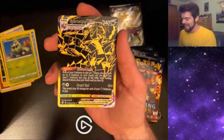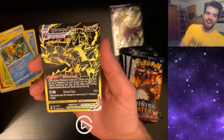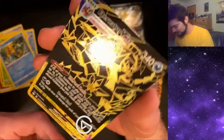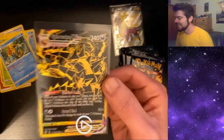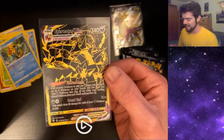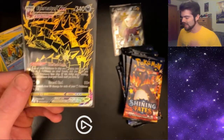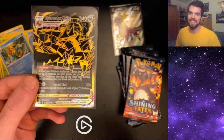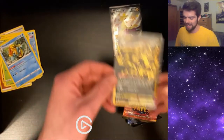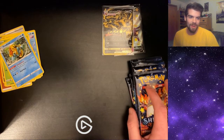Oh my god! Yes! What a way to start it off. We gotta sleeve this up right here. The pulls are with me right now in this set. I love these gold card designs. The old gold card designs kind of suck — they're just full gold and you can barely see the Pokemon. But this black and gold design, I love this. I'm not the biggest fan of Eternatus, but let's go. This is amazing. I didn't even see any kind of shine on the outside there. It is beautiful. I love it.